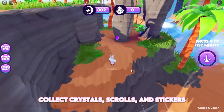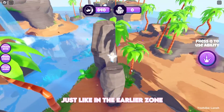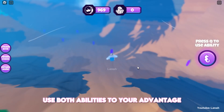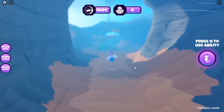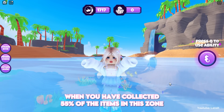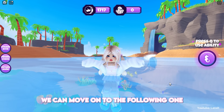Collect crystals, scrolls, and stickers to reach 55% of the collectibles, just like in the earlier zone. And while collecting, use both abilities to your advantage. When you have collected 55% of the items in this zone, we can move on to the following one.